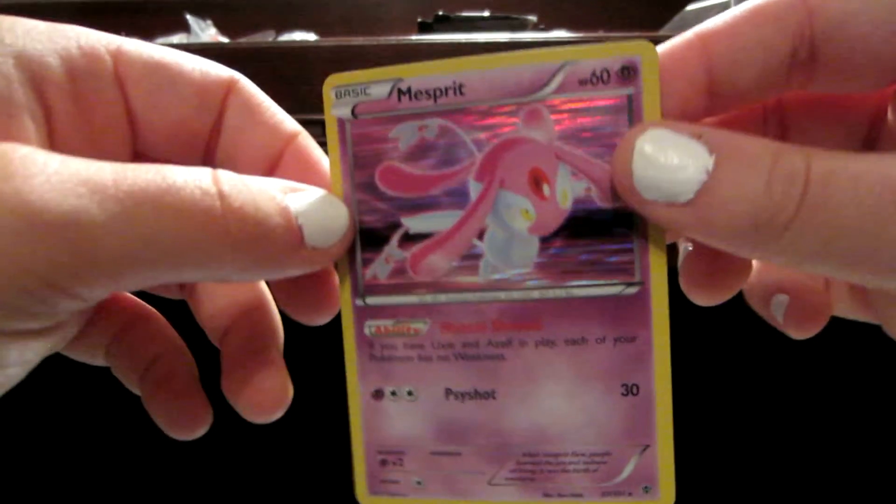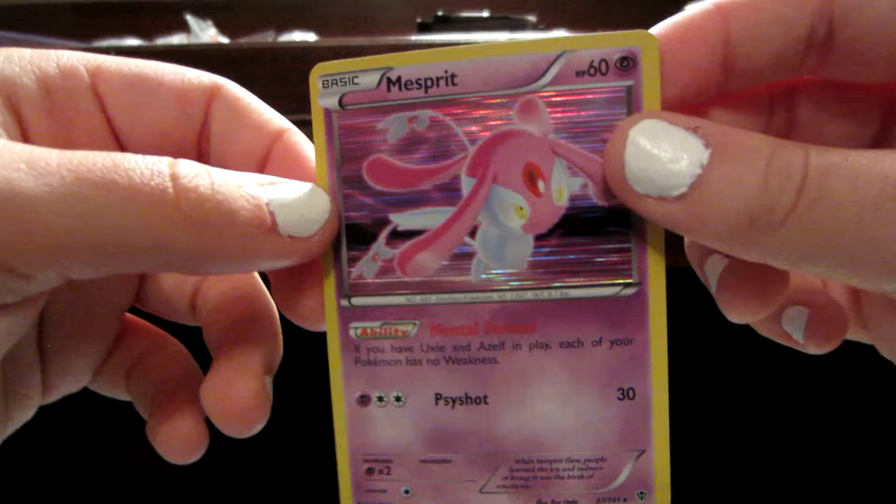The packs aren't exactly the same. This one has Call of Legends, so I'm going to start with this one. I hope they gave me a promo card other than a Meowth — all they've been giving me is Meowth. They gave me a Scraggy instead. I guess Meowth and Scraggy on the back of the package literally means that you will get a Meowth or Scraggy.